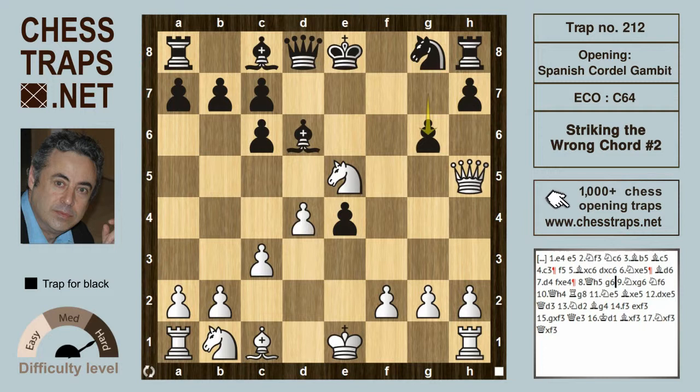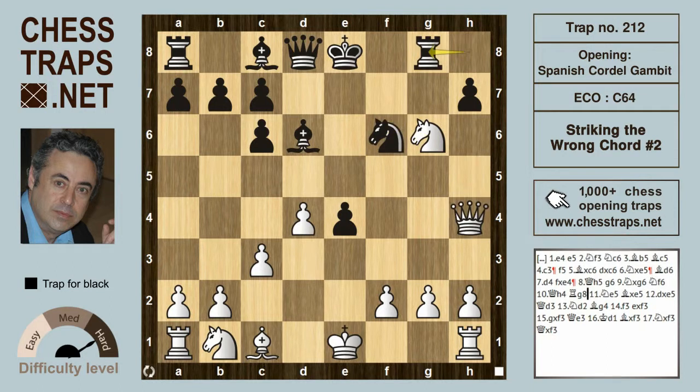Queen h5 is met by g6, and the tactical shot by white — Knight takes on g6 — gives white very little, because Knight f6 sends the queen back to h4, and g8 targets the knight with a watchful eye on the pawn on g2. So the knight jumps to e5.